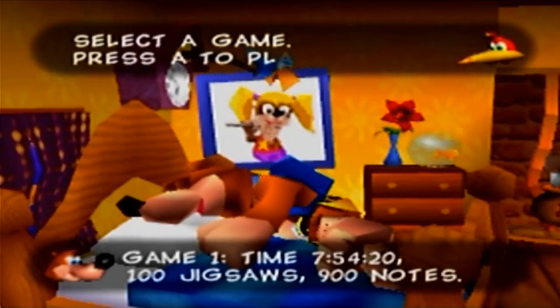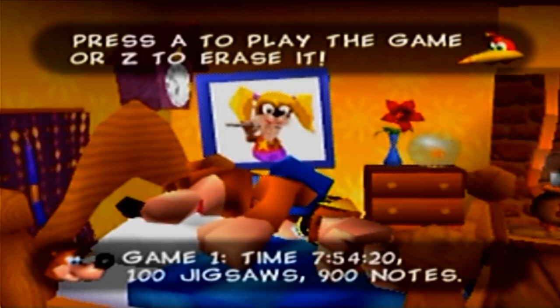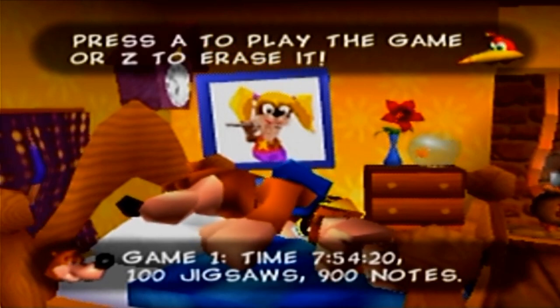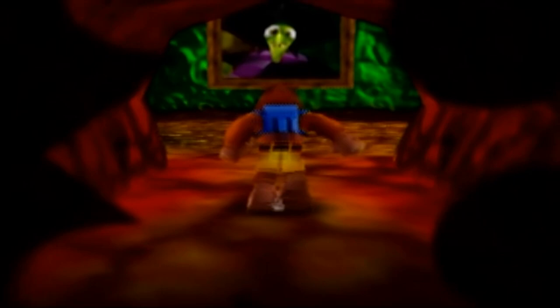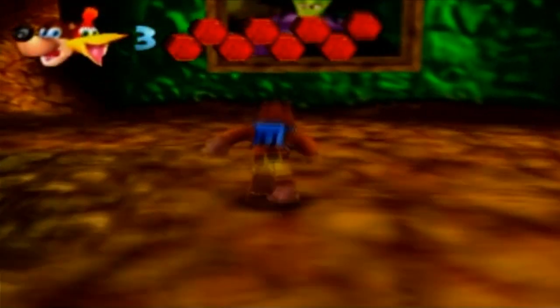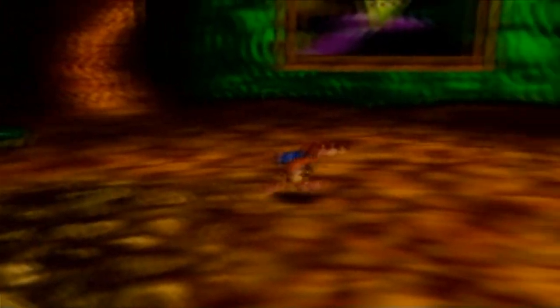Hello everybody and welcome back to Banjo-Kazooie. This is going to be the final bonus episode, and we are covering the greatest secret of this game - the secret of Stop and Swap. You've seen from the ending scene the Shark Food Isle rising up, the ice key, and some of those mystery eggs.